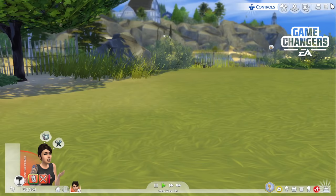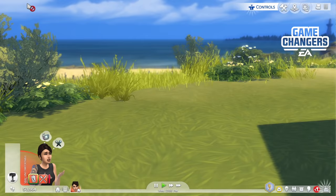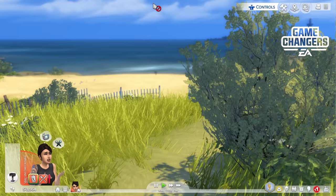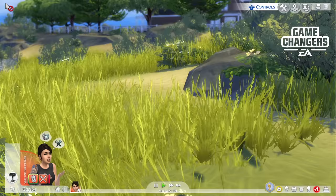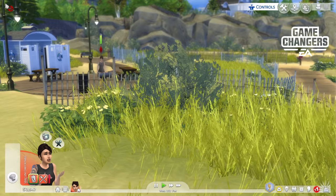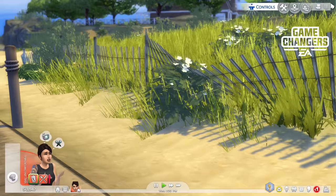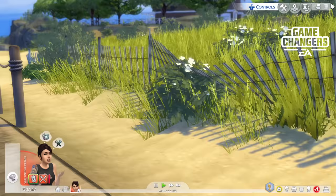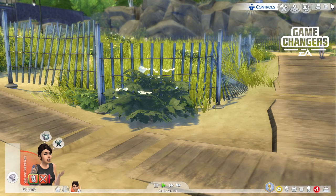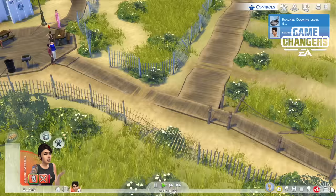I've used this lot a lot — if you've ever watched my Not So Berry challenge for PC, this lot is featured in that. Look at the views. It's just stunning. You've got the beach, all these walking paths, a public bathroom, an area to cook, and you'll often find strays. So if you want to adopt a pup, you can do that. The artwork is just amazing. If you don't want cats, don't want dogs, don't want anything — this is still a pack to buy just for this world.